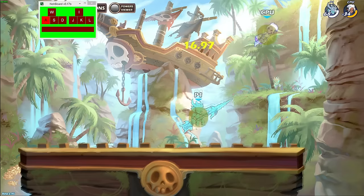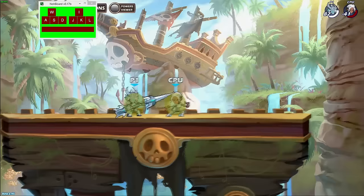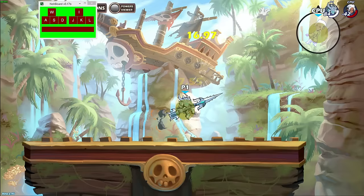Start by landing side light, wait 2 fifths of a second, then jump into recovery. It's important to practice the timing of the inputs because the timing is very tight. This combo works at 0 all the way to 250 damage. It works at all ranges, but if you hit side light at far range, you have to jump forward before using recovery.